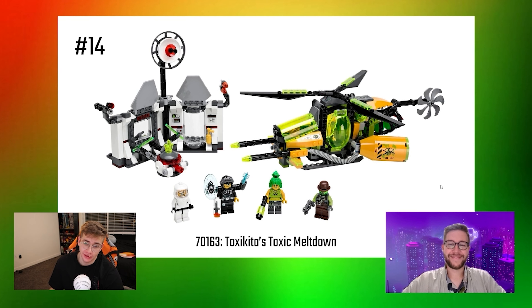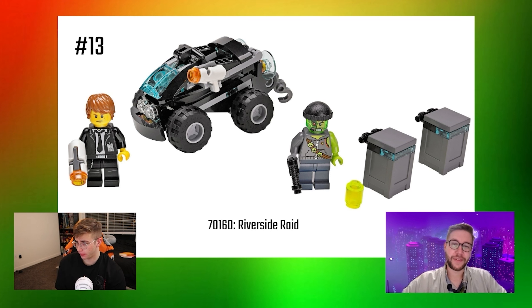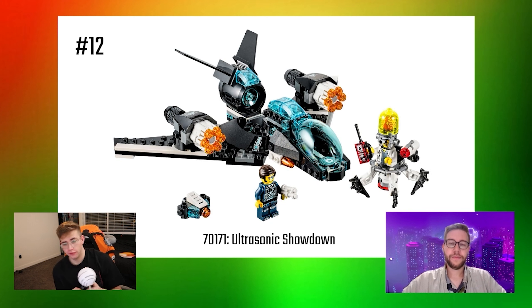Moving on to number 13, which is the Riverside Raid. It's kind of cute and a little deceiving because it's a little ATV but it also turns into a jet ski — basically just comes off the top — and that is very fun. You can even hook the winch onto the little crates and everything. For a very small budget set, you get the exclusive fig Atom Acid as well as a very malleable split-function vehicle. Not bad for a lower price point set. I love the villain figure.